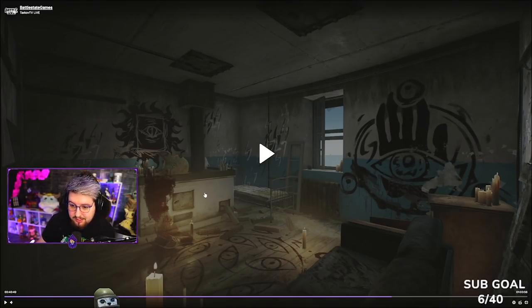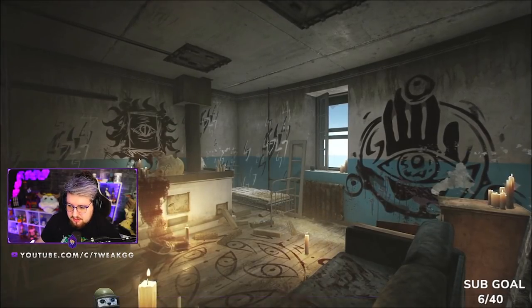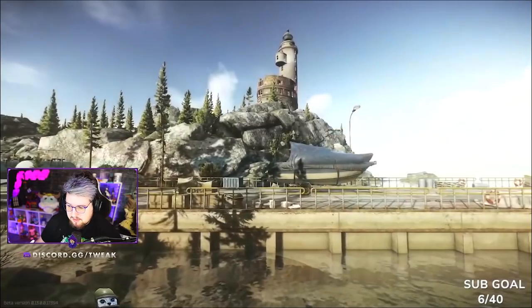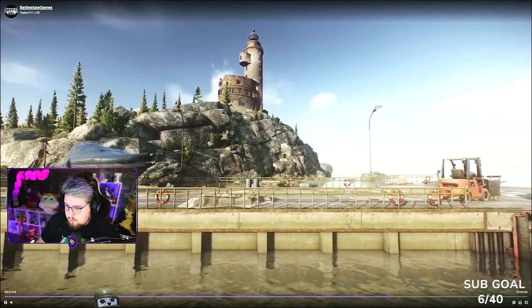There's something I'm going to show you later which relates to the new trailer and why I think the new trader might be a cultist — so that could allude to some of the things he might sell, like cultist-related gear. We'll just have to wait and see, but this could potentially be a new marked room located on lighthouse, and this might also mean we could get cultists on lighthouse as well, maybe specifically in the new area.